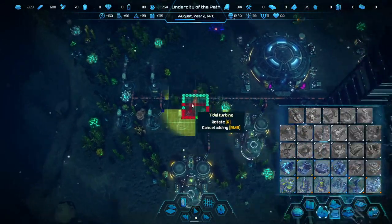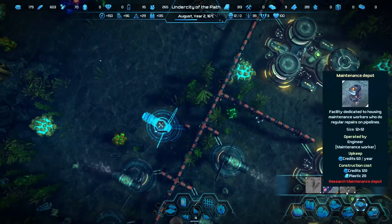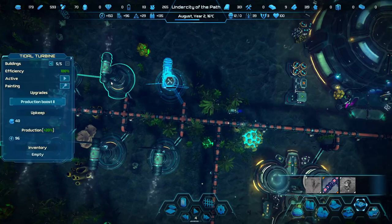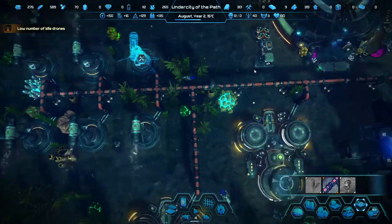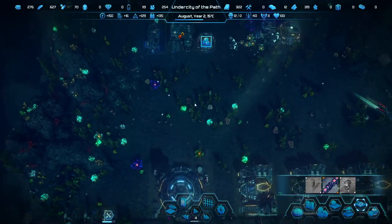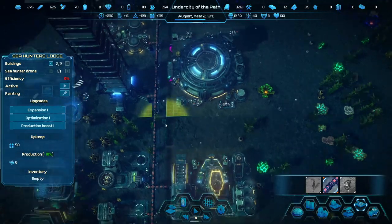Let's build another one of these as a preemptive thing — just in case we need it later on. It's nice that we don't have to wait for building time, we can just hit a production boost. Low number of idle drones — we are aware of that because of all these things. I forgot this needed connecting. Unfortunately it's quite expensive to get up there — 200 credits and 50 plastic.